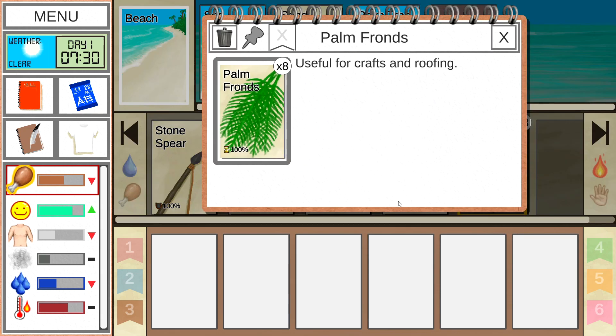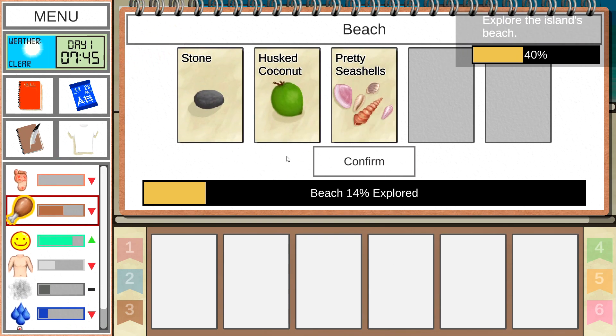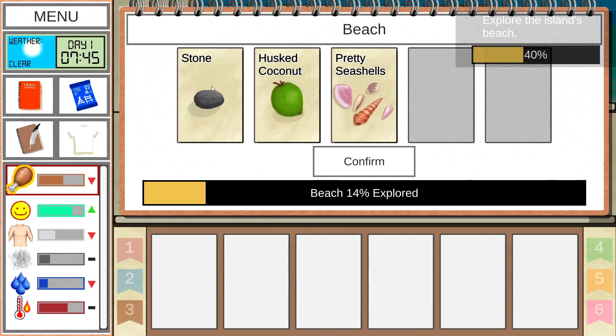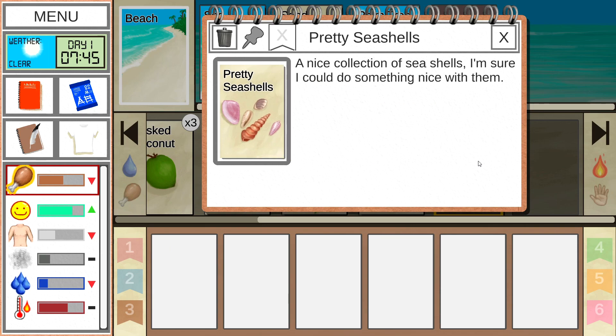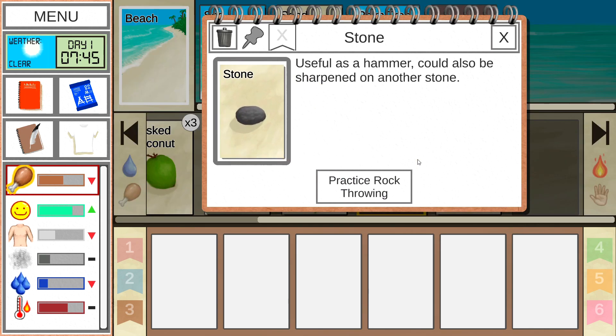Let's see what we can do with the palm fronds — useful for crafts and roofing. I'm going to go for another walk. We found stone! I am hungry so we should maybe make a fire and cook the crab. We also got some pretty seashells — I'm sure I could do something nice with them, as you do. I could practice rock throwing but I'd rather just sharpen the stone.